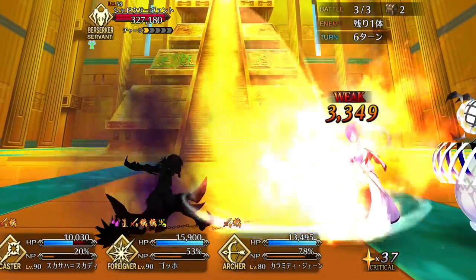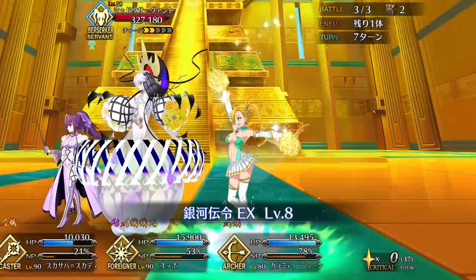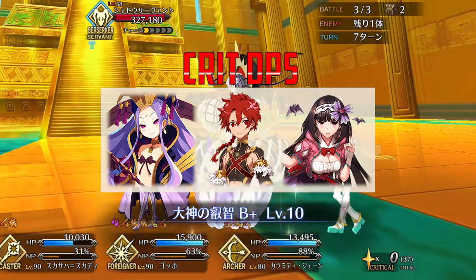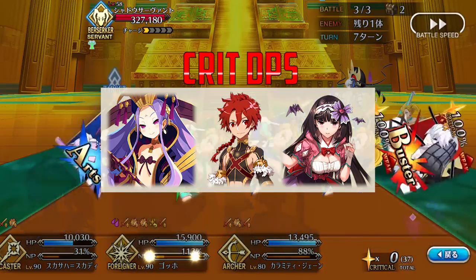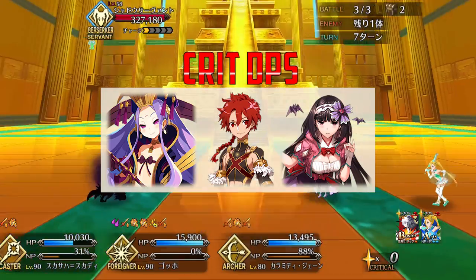If you'd rather use Jane herself as a DPS, you can pair her with servants who further boost her crit damage or quick damage like Wu, Alexander, or Osakabe Hime. All three provide good quick buffs with high uptime. Wu is going to be the best for maximizing NP damage, while Alexander and Osakabe Hime are better crit supports due to their star generation.